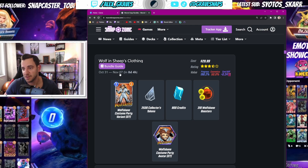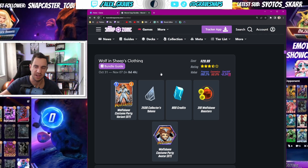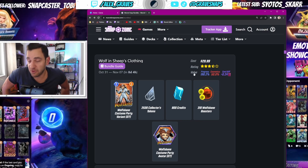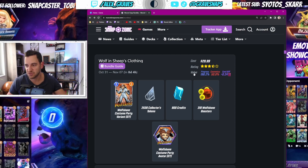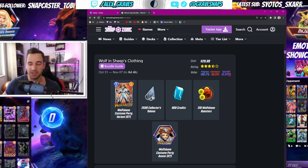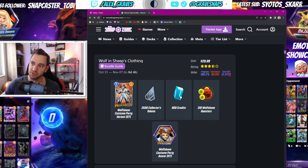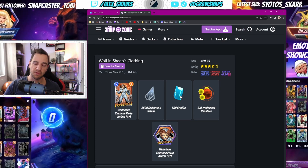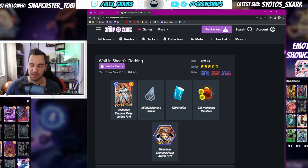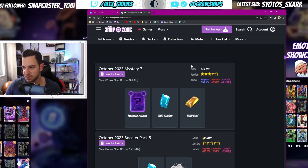Wolf in Sheep's Clothing also starts on October 31st — a lot of bundles coming up at once, which is a bit weird. This is almost 200 percent progress, however it's 30 bucks and mostly focused on tokens. So if you want to buy a Series 4 or 5 card with tokens, this is your bundle. If you just want to progress your collection level through credits and upgrading cards to get Series 3 draws from your collector's reserves, this is not the bundle — it's mainly for collector's tokens.